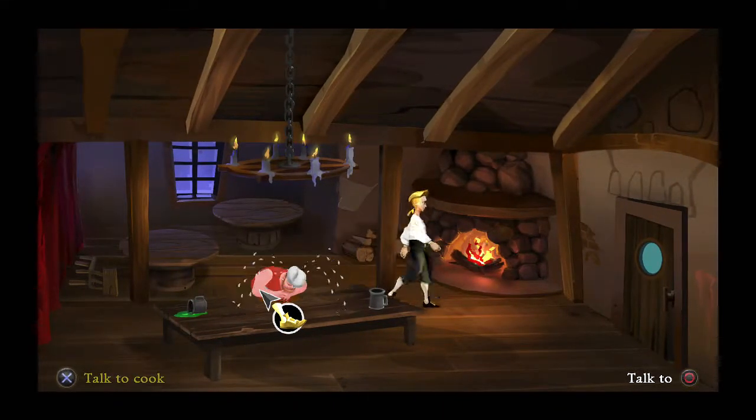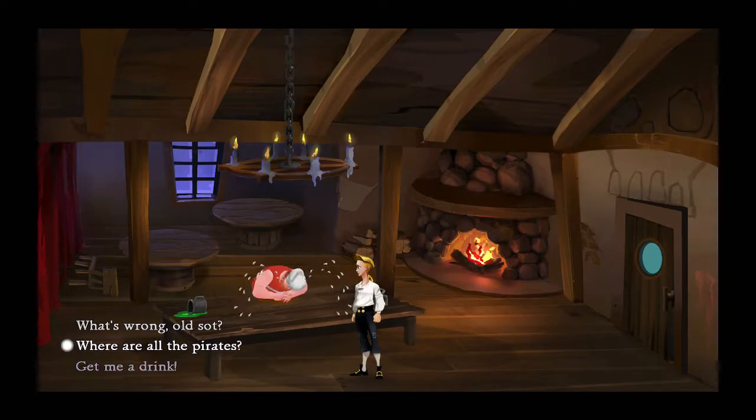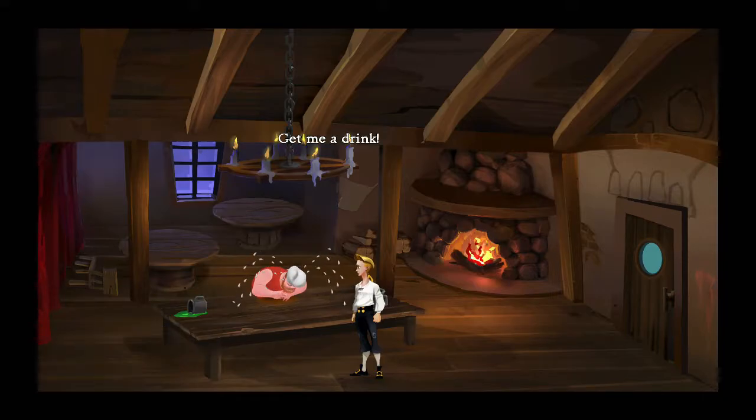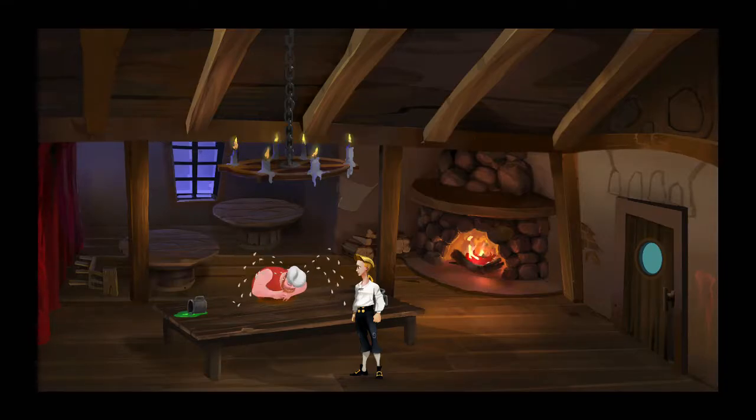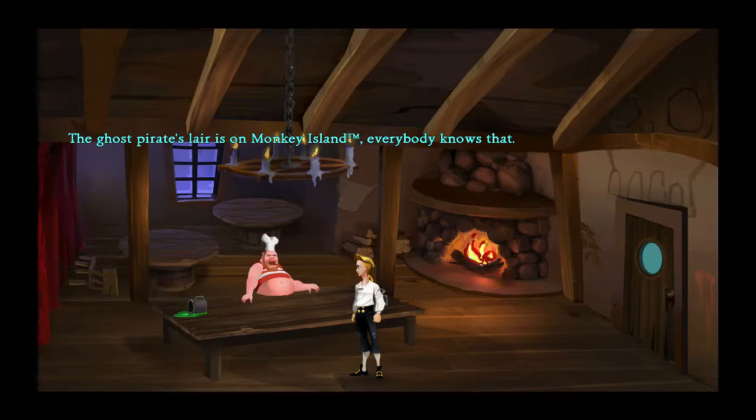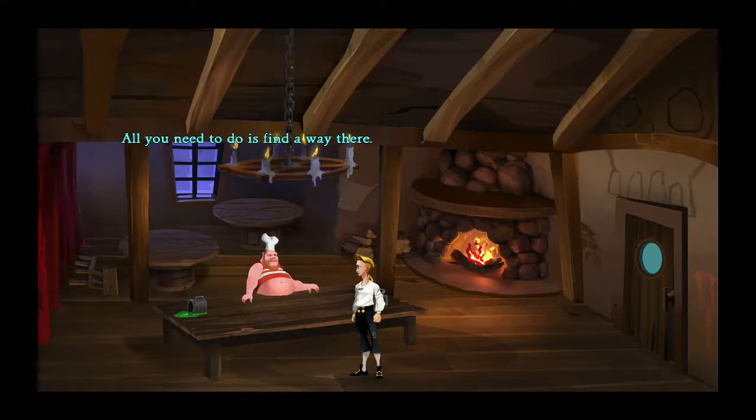It's the cook. Don't cry, cook. 'What's wrong?' 'Old Sot, get me a drink.' 'How can you think of a drink at a time like this?! The governor is gone — LeChuck and his spectral crew came and got her.' 'I know, I know. Where's my drink? The ship spirited her away — she was always so good to me, always conveniently losing those health inspectors.' Yeah, of course. 'You must get a ship and go after her!' 'Okay — who goes? The pirate's lair is on Monkey Island, everybody knows that. All you need to do is find a way there.' 'I will.'